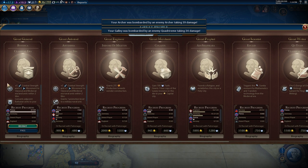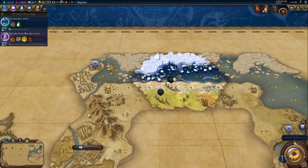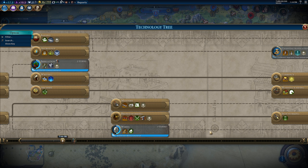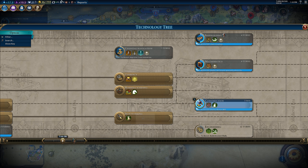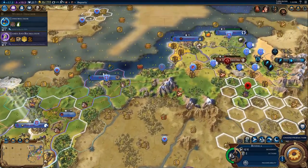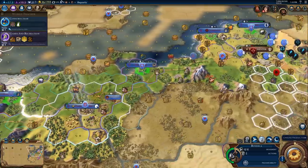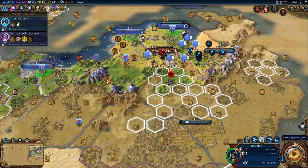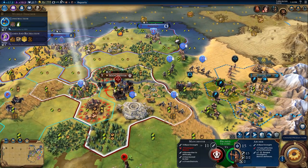We just claimed our first great person — it's a great general, Boudica, who gives plus 5 combat strength and plus 1 movement to classical and medieval era units within two tiles. Just to clarify: units after the classical era line are considered classical, so our horsemen and immortals will get the bonus, but our archers won't because they came in the ancient era. We're going to transfer this general over to London using the transfer to another city button so she's in position to support this army.